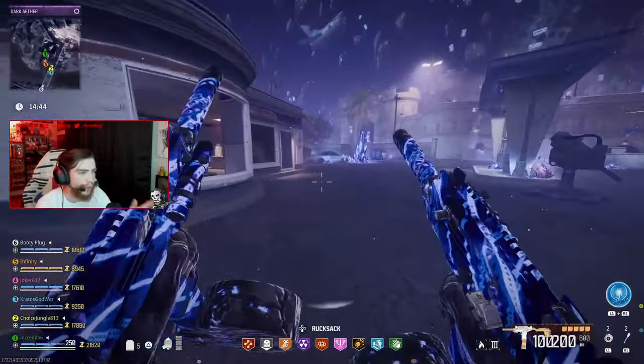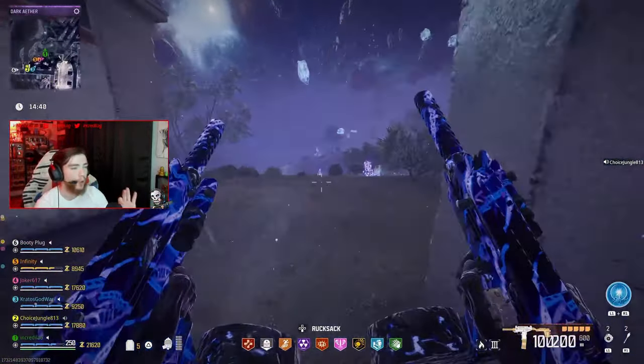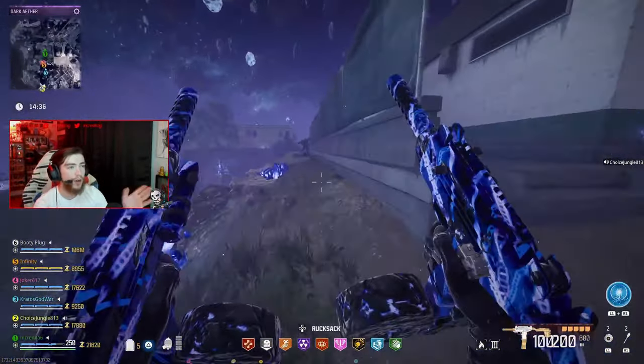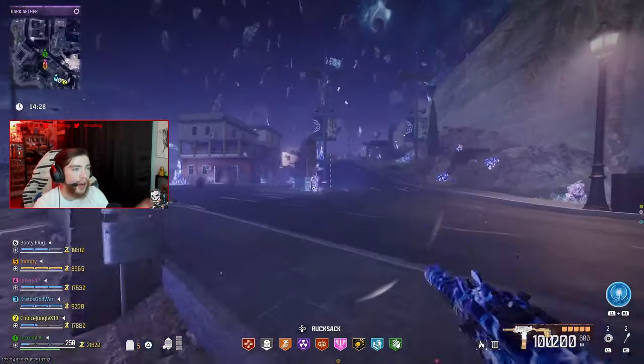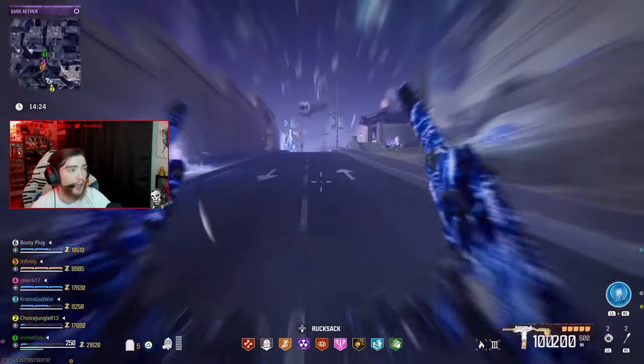The dark ether is exactly the same as it is in the normal sigil dark ether. The only difference is there are more zombies and there are mega abominations everywhere. Go watch my guide on the easter egg if you want to know exactly how to navigate the dark ether. You need to find three contracts — doing all three contracts in the elder sigil dark ether is the key.